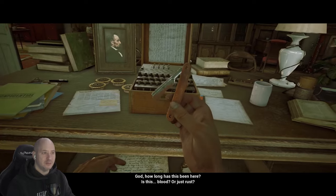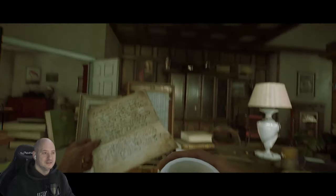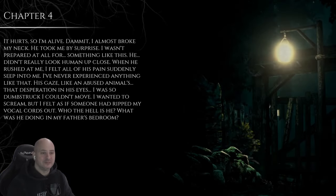God, how long has this been here? Is that blood or rust? More notes from Nicholas. We might have a little bit to read here — that's a lot of writing. So we are up to chapter four: 'It hurts. I almost broke my neck. He took me by surprise — he didn't really look human up close. His gaze like an abused animal's. I was so dumbstruck I couldn't move. Who the hell is he? What was he doing in my father's bedroom?'